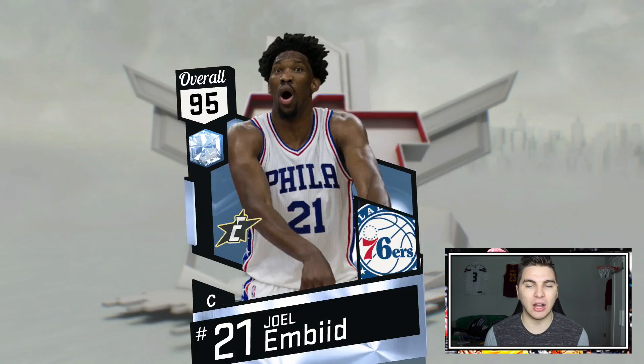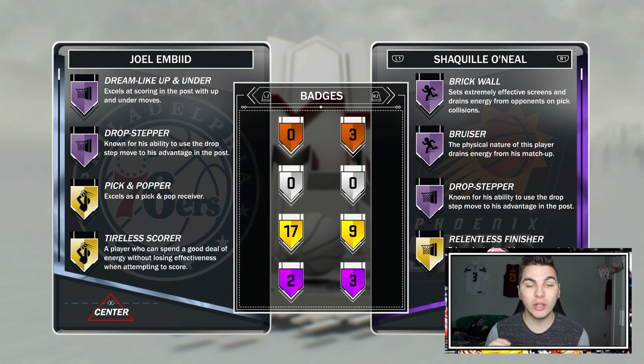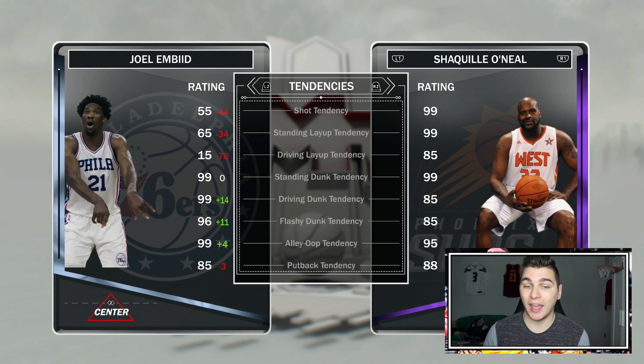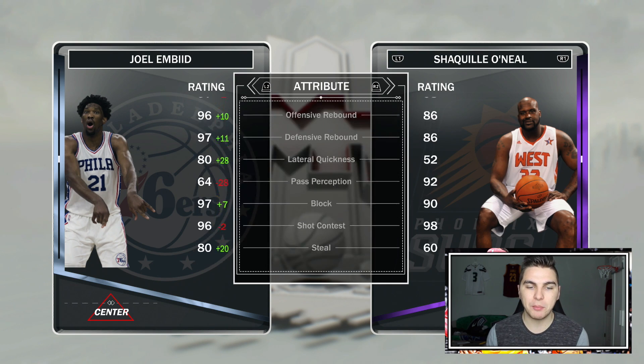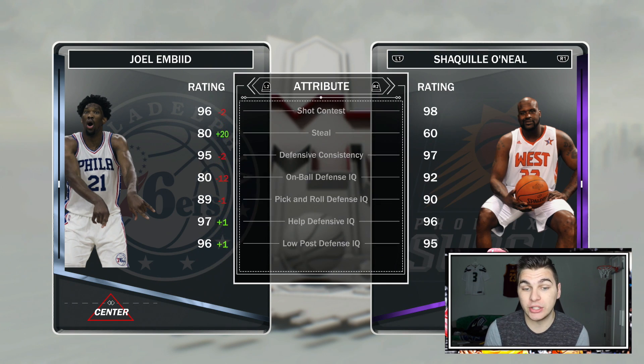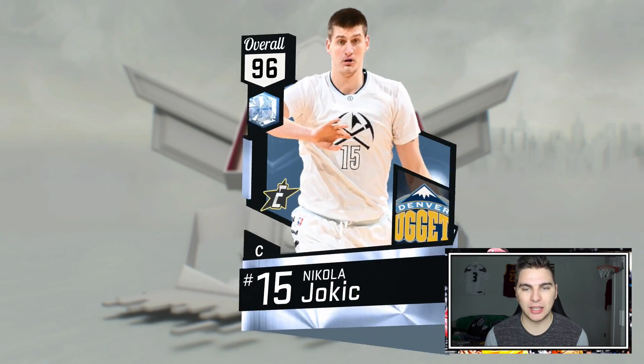This Joel Embiid honestly looks like a must-have. Dream Shake, Up and Under, and Drop Stepper are two really good big man badges at Hall of Fame level, and of course he can shoot — 90 open shot three. Ball control and speed could be a bit higher, but this is a really good inside-outside threat big man.